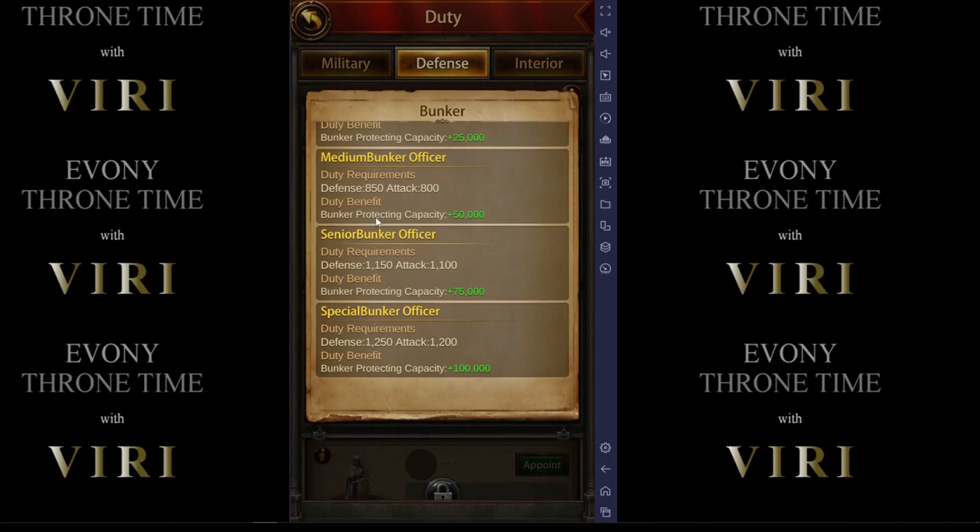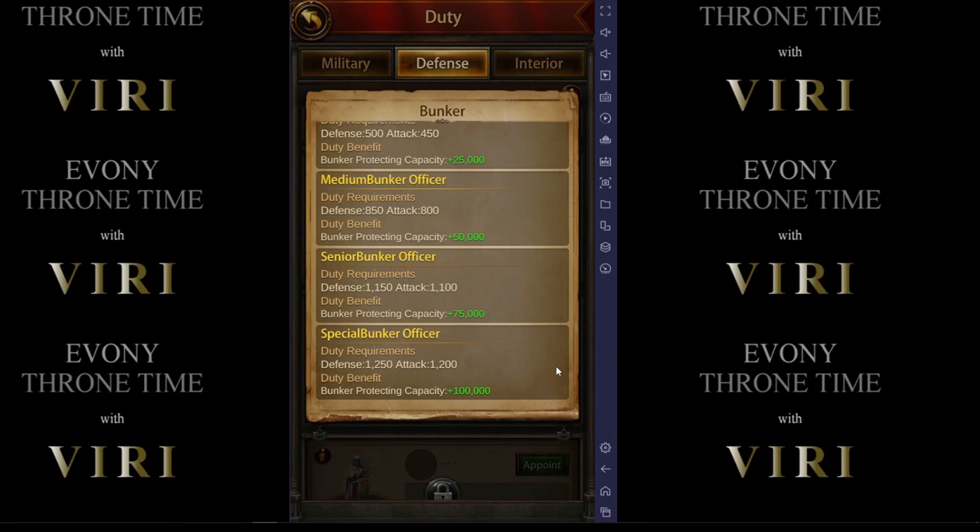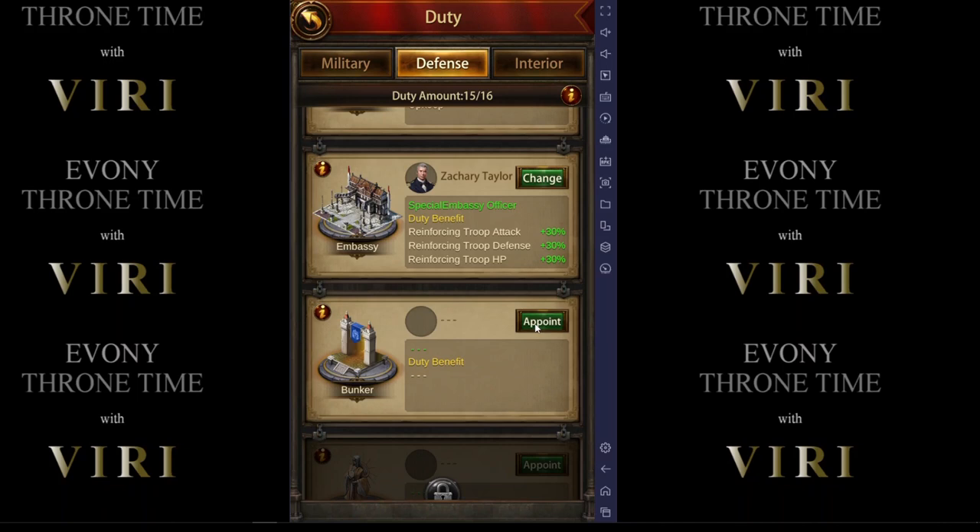The difference between that and the new bunker is you are not required to have a minimum-powered general, which is huge. You can place any of your generals that have been cultivated with a defense of 1250 and an attack of 1200. It makes it kind of nice because a lot of us have generals that are just sitting there doing nothing, and we may not use them in PvP, bosses, relics, or anything else.